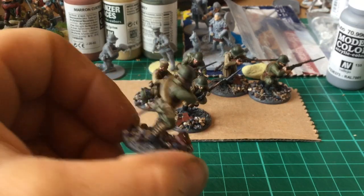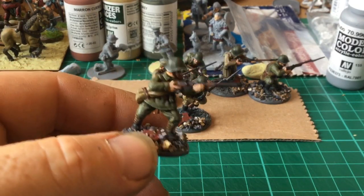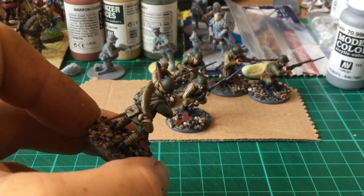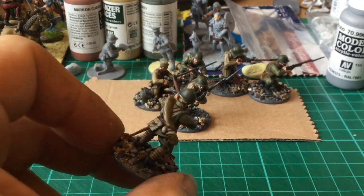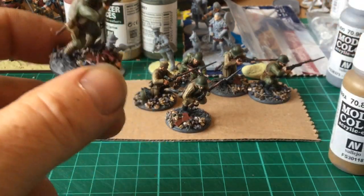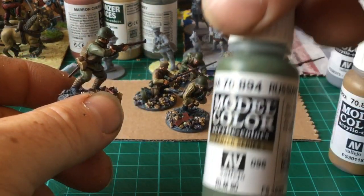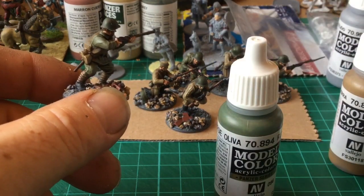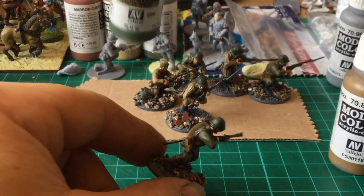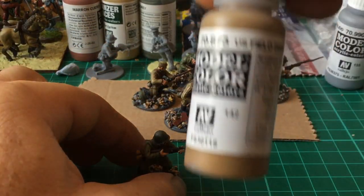I'll do a quick run through of each figure. The green uniforms - I used Vallejo Russian Uniform for that, and the helmet is Russian Green. The bedrolls I did the same colour as the jackets, for which I used US Field Drab. So for the green coats: Russian Uniform for the outfits, Russian Green for the helmets and things like ammo boxes and grenades. For the tan uniforms I used US Field Drab.